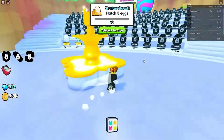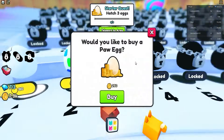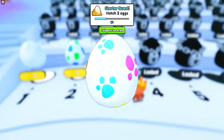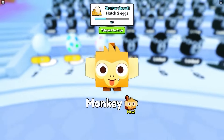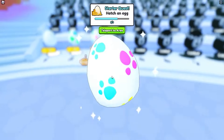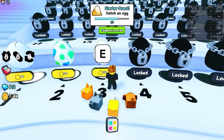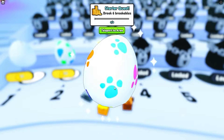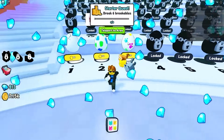Wait, we have to hatch 3x so let me teleport to the egg hatcher — yo, you're flying! Let me hatch 3x real fast before I show you some other codes. We got a monkey, we got a ducky, and we got a dalmatian. Let's go!